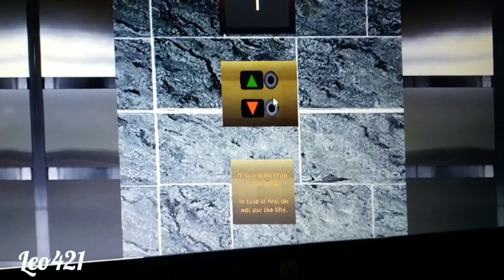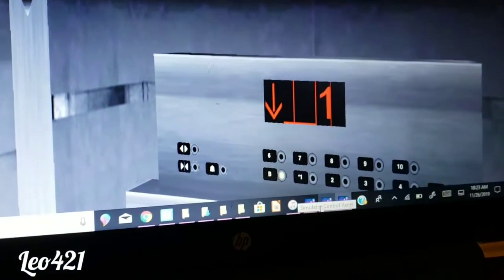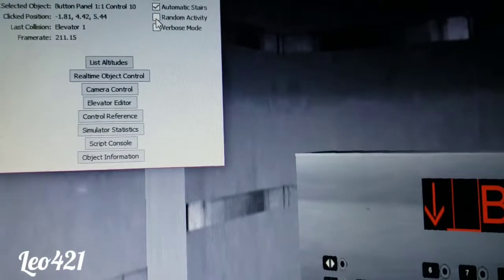Man, I love these elevators. We'll take one more ride. I'm going to put it on random activity mode. What that does is it's going to make it like it's a real building. So here we are — nice place. There's another fire door here.